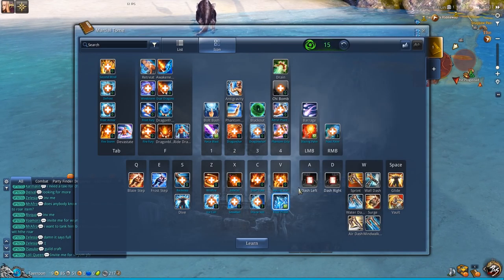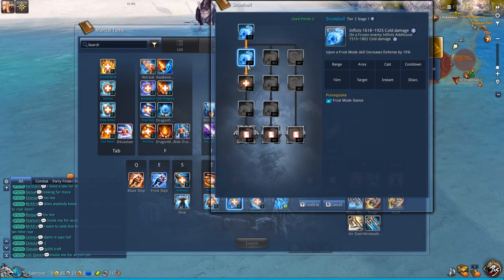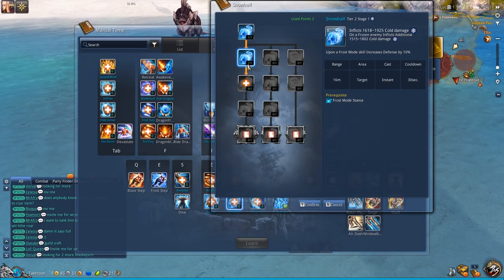Next, what you want is to increase your damage. Snowball — when you put 2 points in it — deals massive damage on a frozen target. It doesn't cost anything, so you can just throw it out whenever the target is frozen.